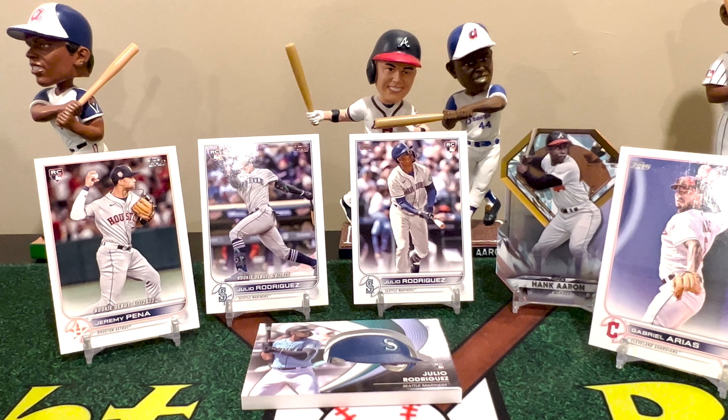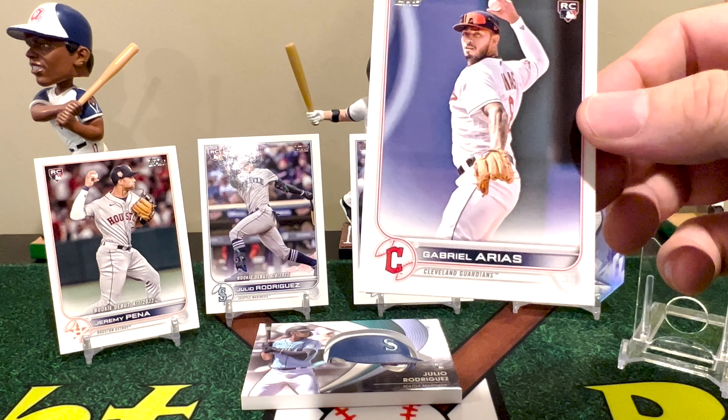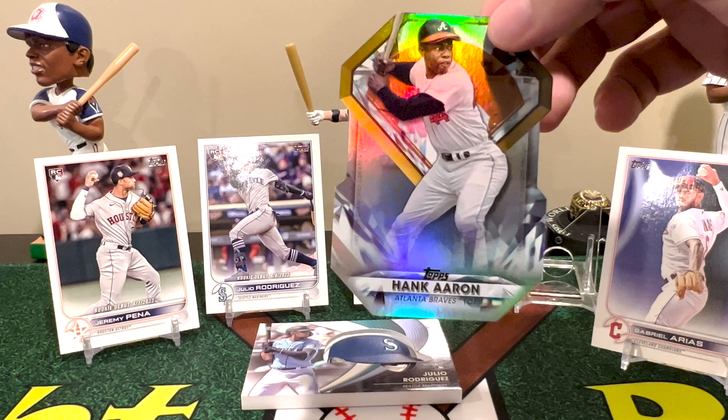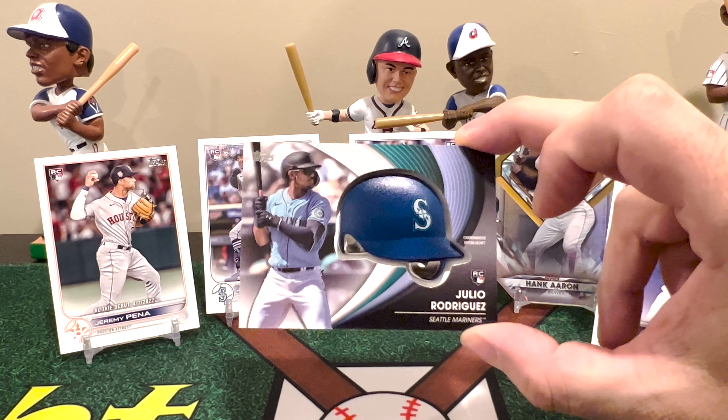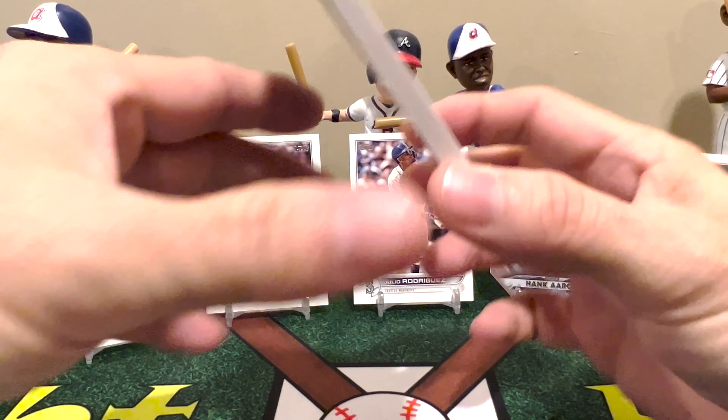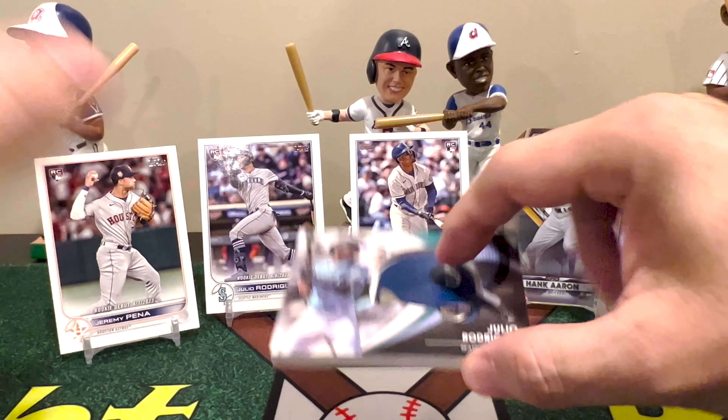So what did we get? We got both J-Rod cards — his regular rookie and his rookie debut. We got Jeremy Peña's rookie debut card, which I think might actually be new to me. We pulled Gabriel Arias as a short print rookie card. Of course I had to put the Diamond Greats Hank Aaron on the stand. And we pulled the J-Rod batting helmet relic — the second one I've pulled. It's a base version, which you can tell because it has white around it.